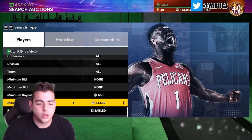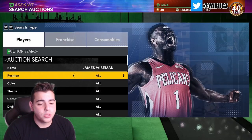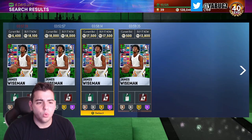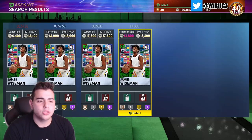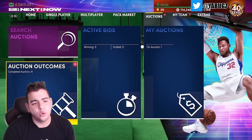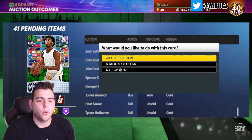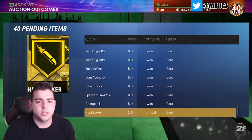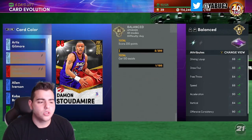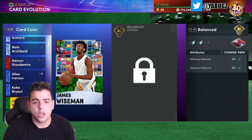Wiseman is another guy you'd want to evolve — even if you want to keep him, he's pretty much a 15k diamond who's actually a stud. We're going to go over Wiseman — right there, snipe! We just got another snipe on Wiseman at 13,800. I'm going to make a solid 1-2k after the tax reduction. Another snipe — today's just a great day to make MT.